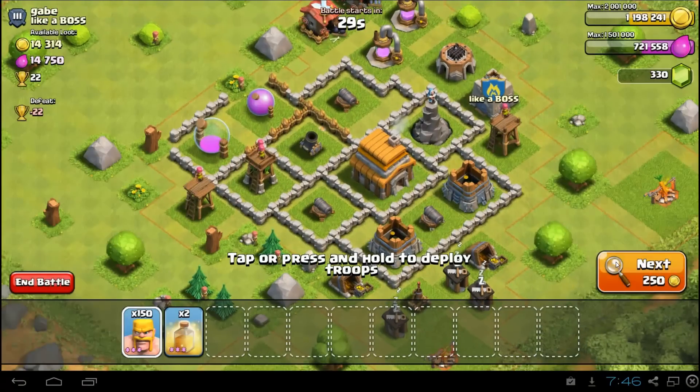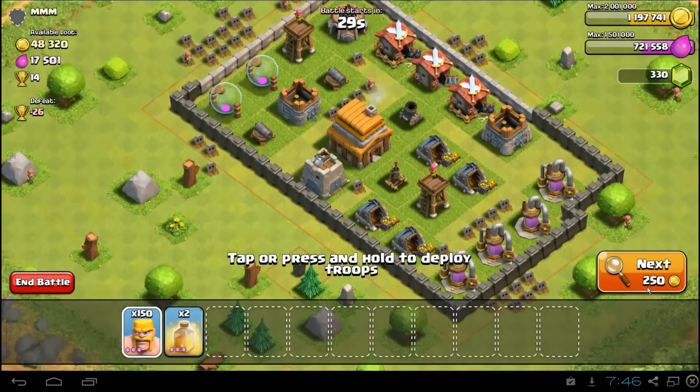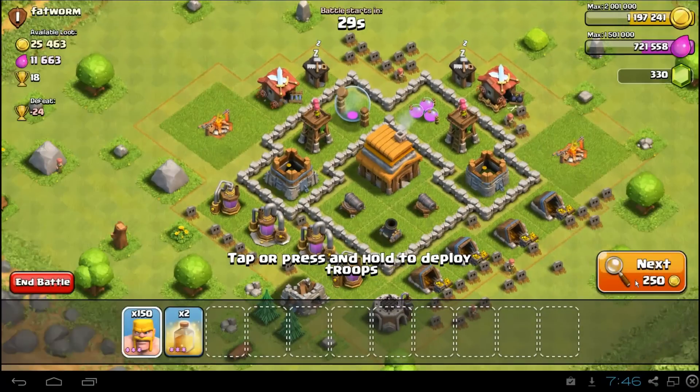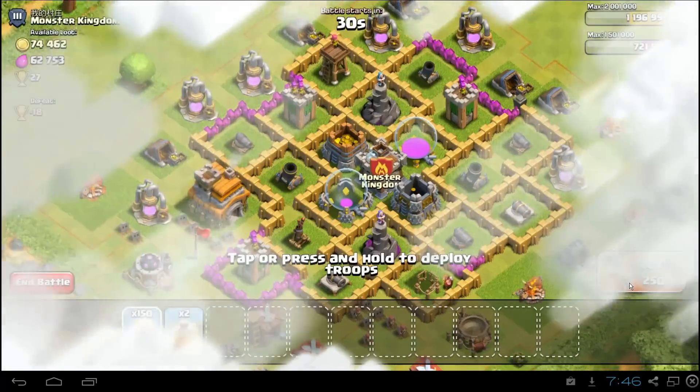For every base that requires a spell, I'd like another 25 or 30k on top of that. So if I'm looking for just gold and I'm going to drop a healing spell, I want to get 150k out of it. If I'm looking for both resources, I want around 100k before I drop any spells. That base is okay but not quite enough resources, so I'll keep skipping until I find the right one.